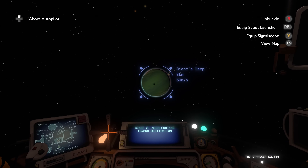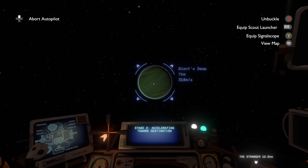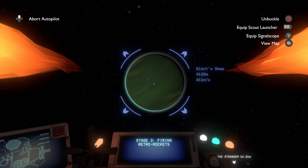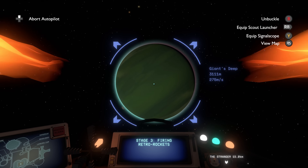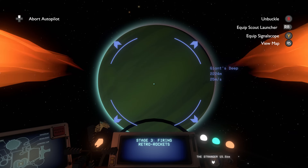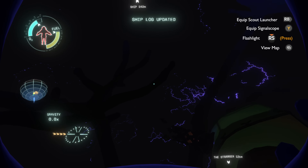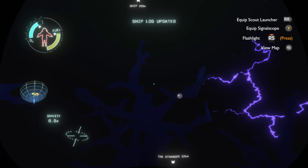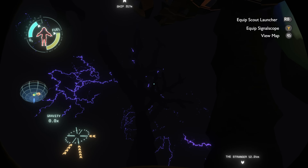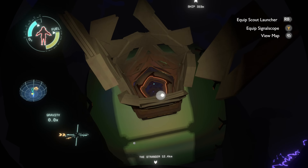I want to try reaching the center of Giants Deep because I was thinking about it the other night lying in bed. I kind of feel bad I didn't go there — at the very end of the game I was like 'how do I power this thing, what's the code?' And after the fact I learned that the code was on Giants Deep but I had to swim into the jellyfish. I think I tried getting near the jellyfish and was getting zapped anyway, so I kind of just want to try it real fast.